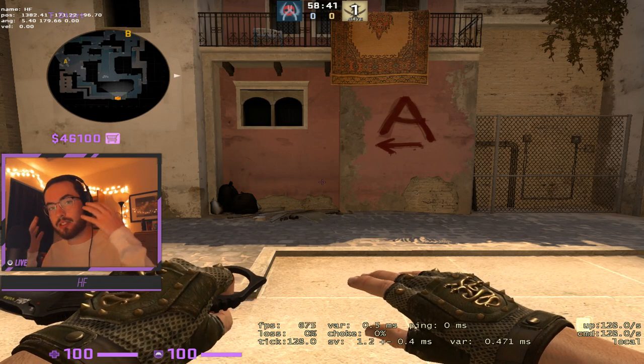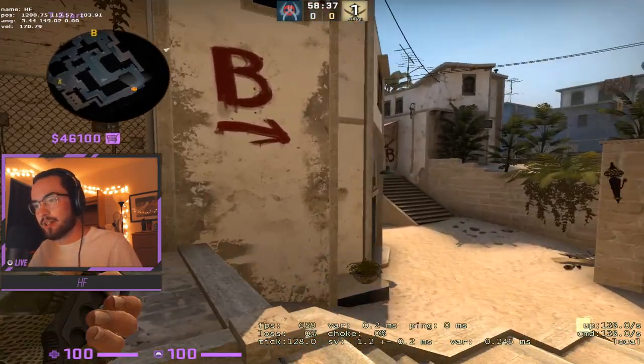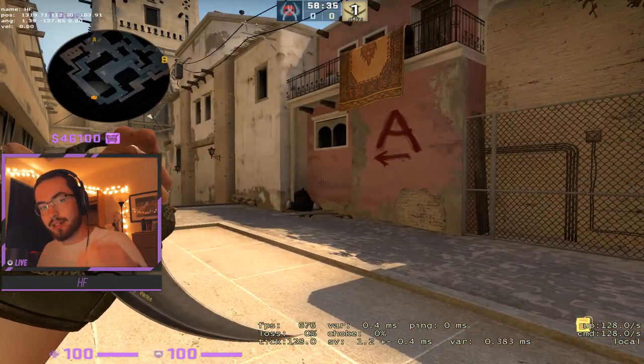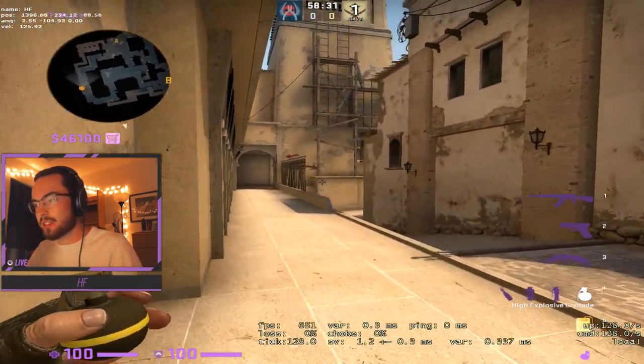What's up everybody. As you can see my sunburn is in full effect - went to the beach today, had a good time and got too much sun. But what I'm going to be going over today is how to run a default on Mirage T-side.